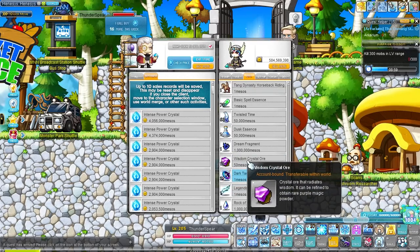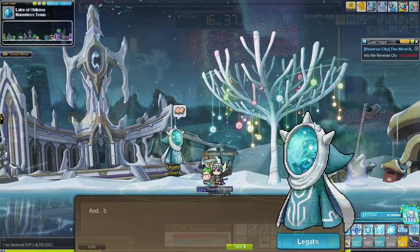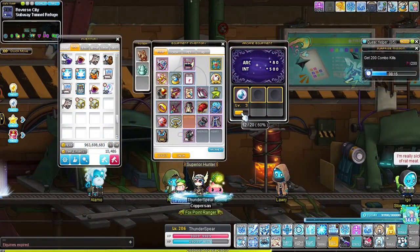Our next goal was to complete the Reverse City questline to get additional symbols, another level up, and unlock our next training spot. Don't use the additional symbols you get from completing this questline just yet though — we are saving those for the Choo Choo symbol.